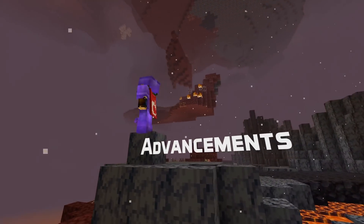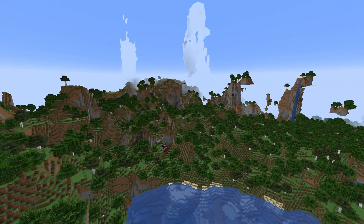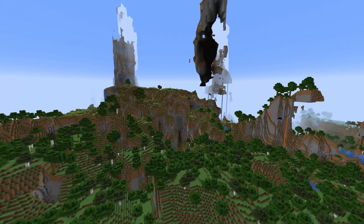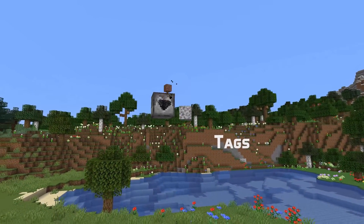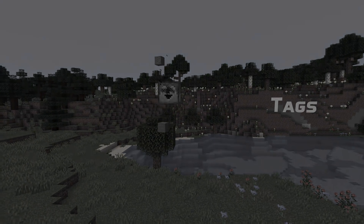Let's move on to advancements. The 'play jukebox in meadows' and 'ride strider in overworld lava' advancements were located in the wrong folders and have been moved. Another one has been renamed: 'caves and cliffs' is now called 'fall from world height'. For tag changes, mineable/pickaxe now contains conduits by default.